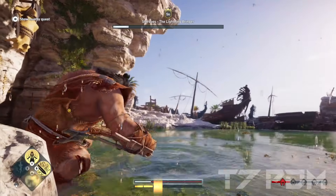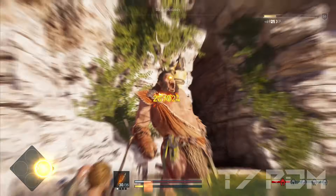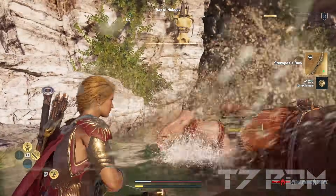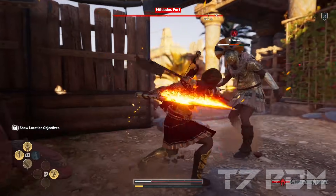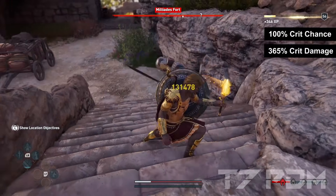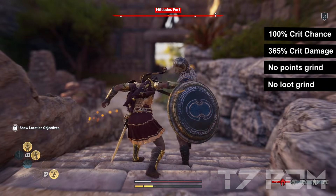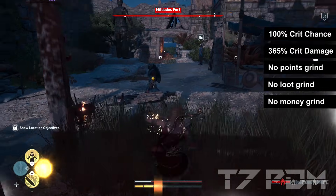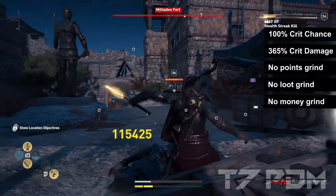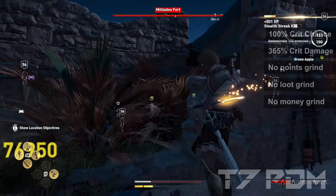I used this build during my restart playthrough and it was so overpowered once we reached 100% crit — it was a total breeze. This build will have up to 100% crit chance and up to 365% critical damage. You don't have to grind for ability points, money, or any loot; we just use the best items possible which are easy to get or available from the shop.